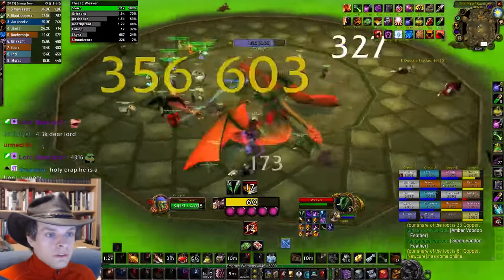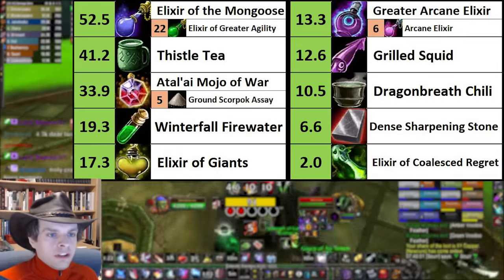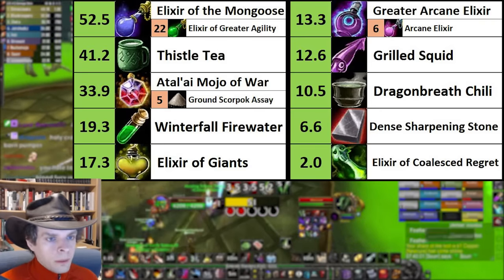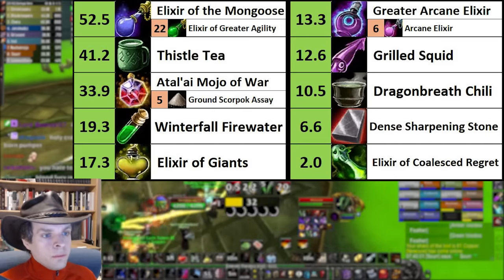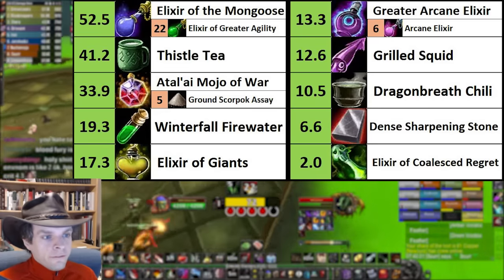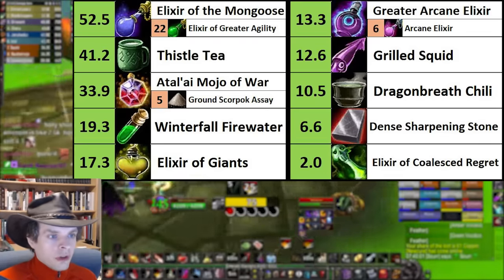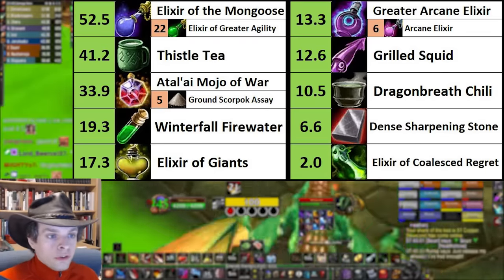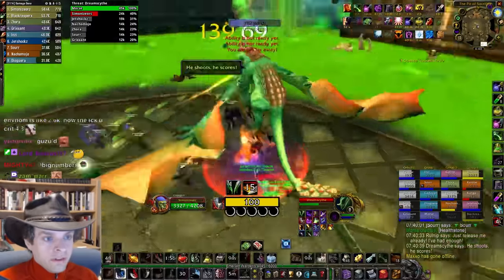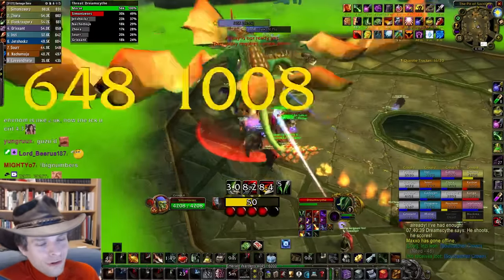There are really a lot of consumables you can use in Phase 3 that boost your character's power, some much more than others. I made a handy chart showing the estimated DPS loss on about a 2-minute fight to remove each consumable, starting from a full consumable, full world buff setup. A few consumables have cheaper alternatives that do not stack — like you can use either Mongoose or Greater Agility, but not both. Mongoose is better, and it's about a 52 DPS loss to not use it, but if you downgrade from Mongoose to Elixir of Greater Agility, it's only about a 22 DPS loss. If you want to use both Grilled Squid food buff and Dragon Breath Chili at the same time, you need to eat the squid first and then the chili second. If you eat a squid while you already have a chili buff, it will remove the chili buff — it's just the way it is in Classic WoW.